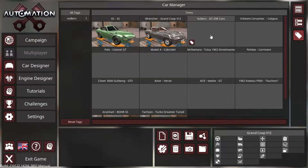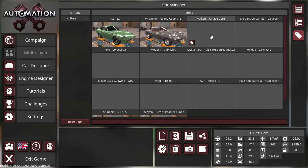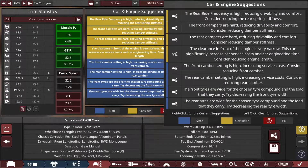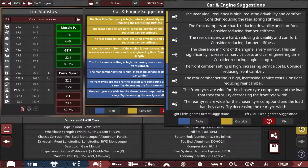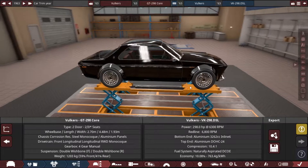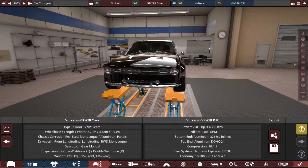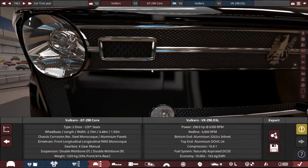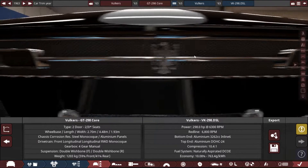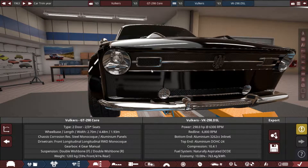We've got the Vulkert GT298 — quite a handful of a name. This one has a lot more issues, which I hope won't worsen the experience too much in BeamNG. It looks like it's kind of pushing the design limits here. It's a wide-body car — interesting. I like that. It looks like a custom-made vent, you can see it because of the different texture.